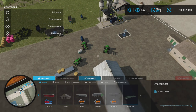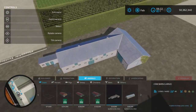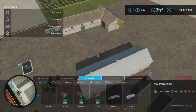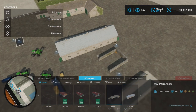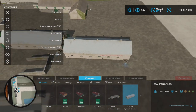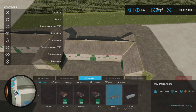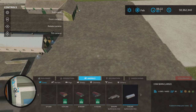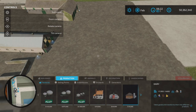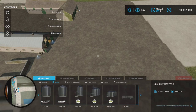First of all, where do we find these lovely little gems? Under Cows, we have the Cow Barn Large, which is the original from the mod, and then we have the new one — also called Cow Barn Large. They're both Cow Barn Large, but this new one is a little less large at 50 cows, while the original is 60.